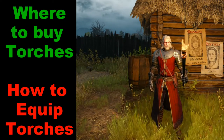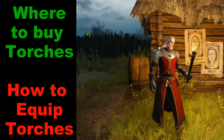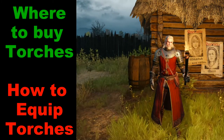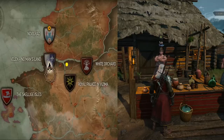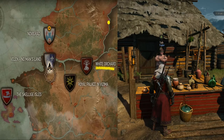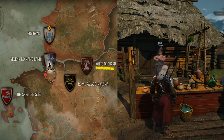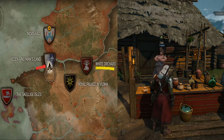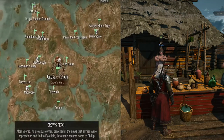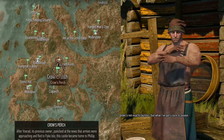We are going to start off by looking at where one can buy a torch, and then we're going to look at how one can equip it. Torches can be purchased from merchants in White Orchard, but if one is later in the game, we're going to look at a place south of Novigrad called Crow's Perch, where there is a merchant that one can buy a torch from.